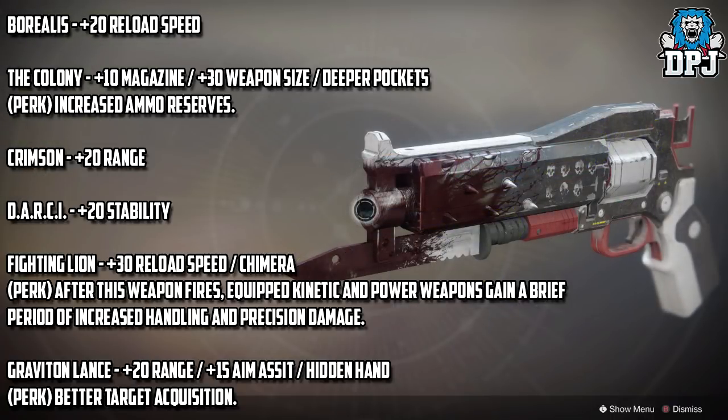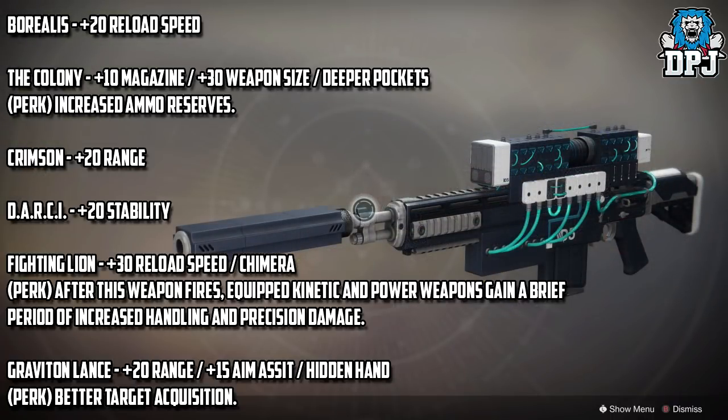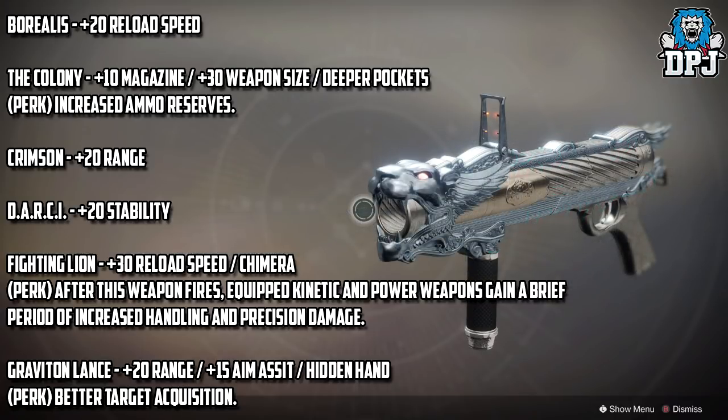Crimson gets a plus 20 range stat. Darcy gets a plus 20 stability stat. Fighting Lion gets a plus 30 reload speed stat and the Shurima perk — after this weapon fires, equipped kinetic and power weapons gain a brief period of increased handling and precision damage. Damn!